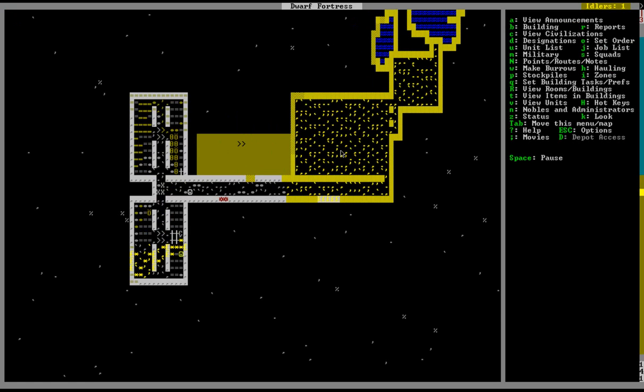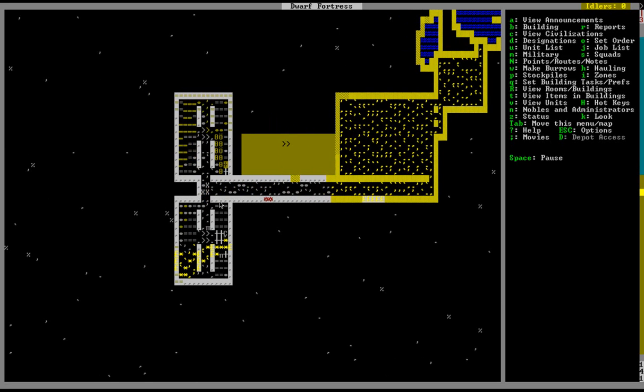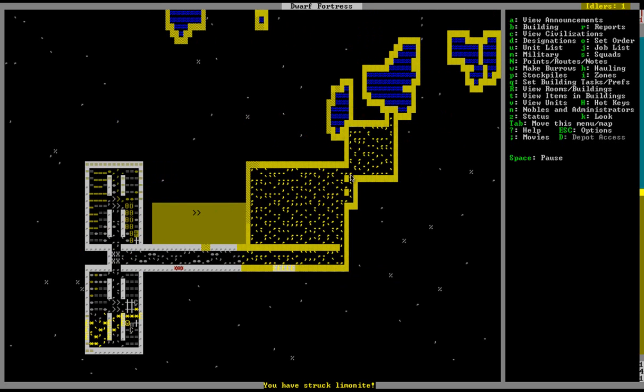We're going to store food here. The farm's going to be right here. These are going to be workshops to produce food. This is going to be the prepared food stockpile. And then this is going to be the actual dining room. In the meantime, we'll go ahead and wait for the mason stuff to be built, and I'll be back when I've installed the floodgates.